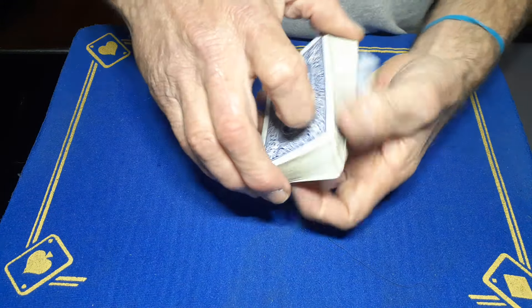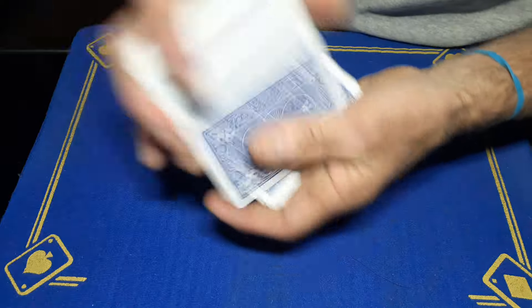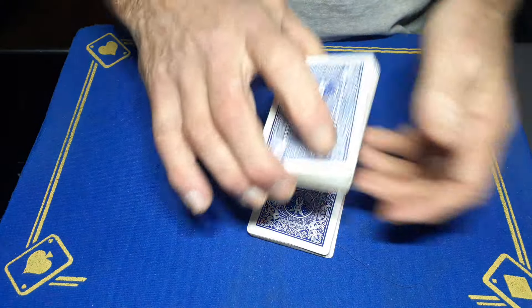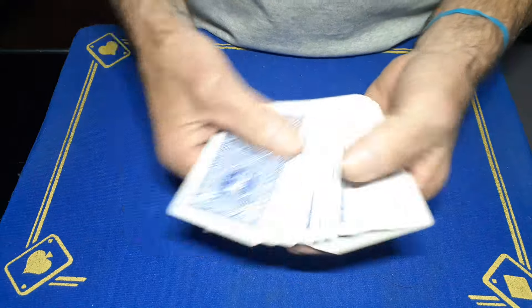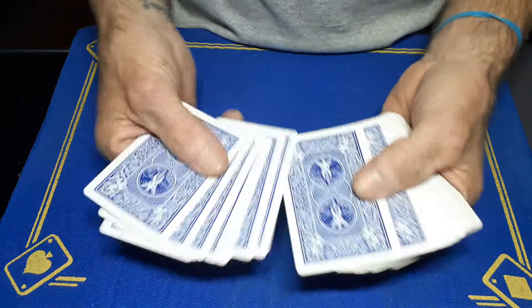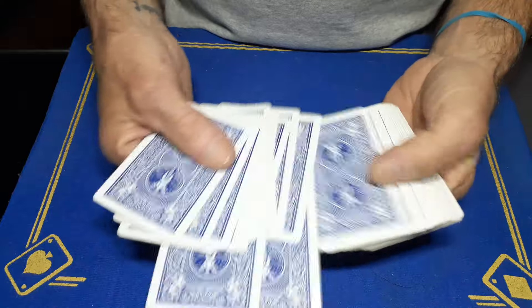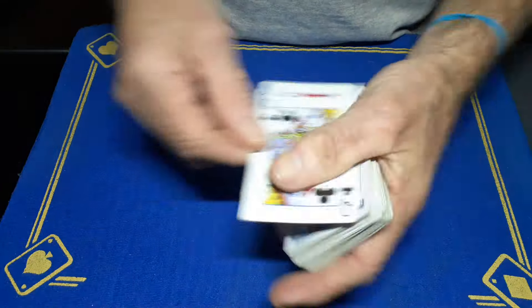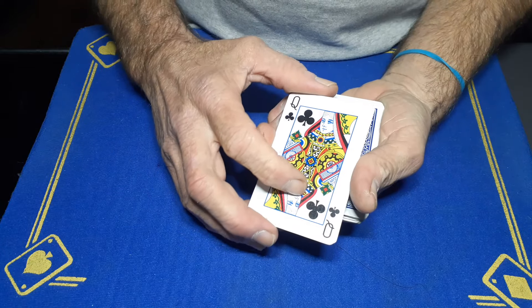Gaff is back with another card trick. We'll give these a bit of a mix up, give the cards a shuffle. Now I'm going to get the spectator to pick three random cards — three random face-down cards. Just touch the back of any three cards you wish. They'll have this one, this one, and this one. Now these three cards, we're going to use the values of these to generate some random cards.